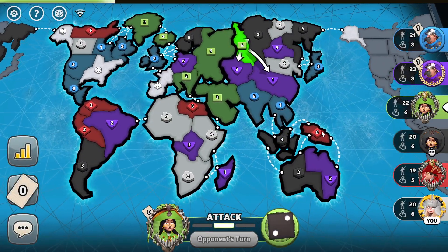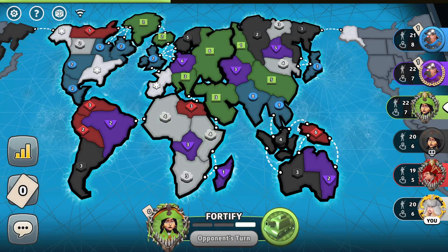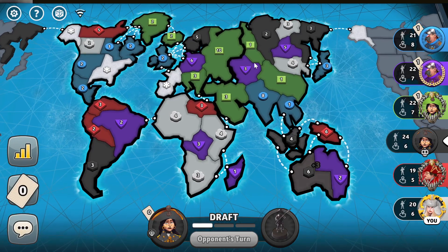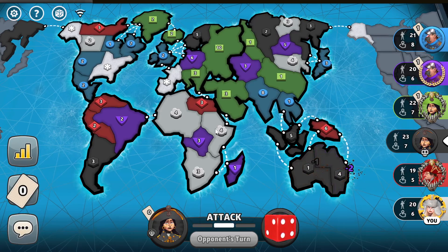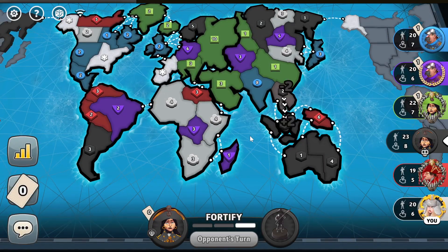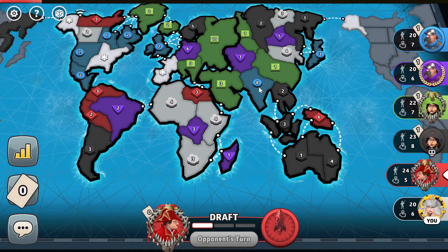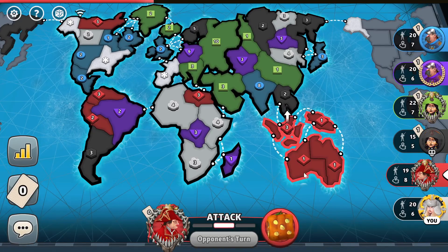Red might try to set in Australia as well. Green is definitely going to want Europe because they already have so many troops. Purple's completely trapped — I don't really envy purple right now. Red goes ham for Australia, loses none on a four, loses only one here, loses four on a three, and blue says thank you, I'll be taking that.